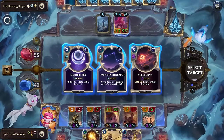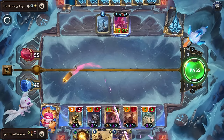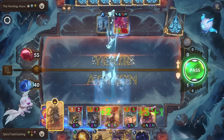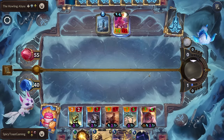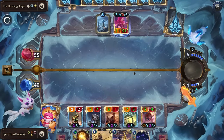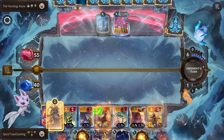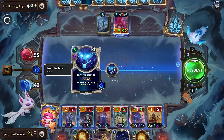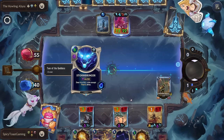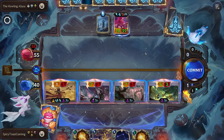Obliterate — that's nine cost. Let's go for Written in the Stars and some more CC, sounds good. Not too bad. We'll play our Azir — this will give them the chance to play something though. Kind of wish I had my Deny for that one. Did not know they had Stormbringer. Let's try to spread out the damage — just gotta do as much as we can.